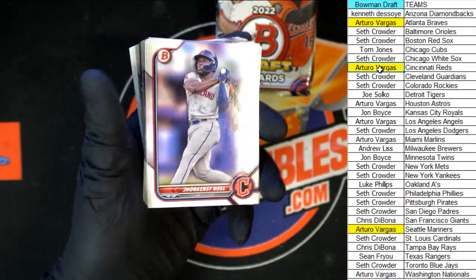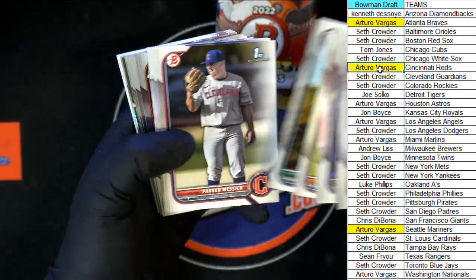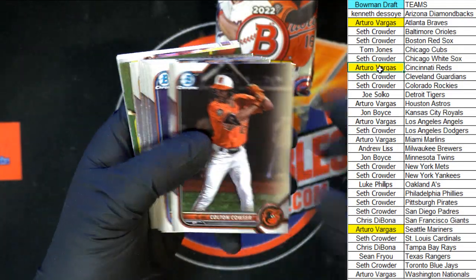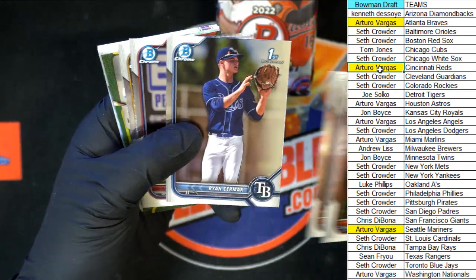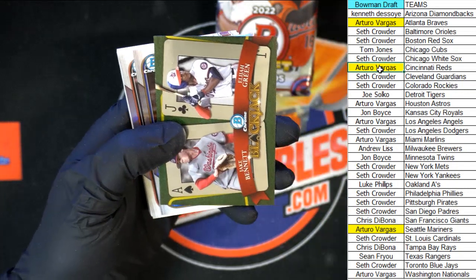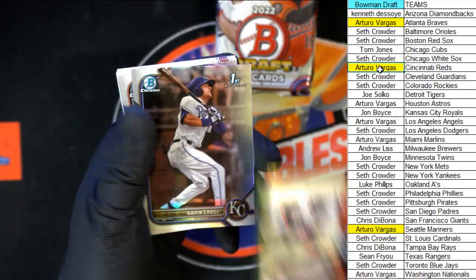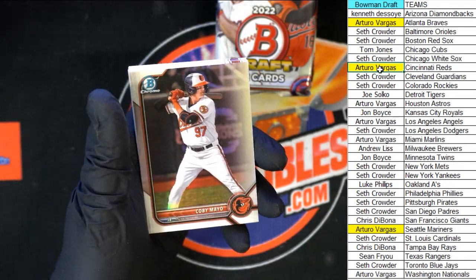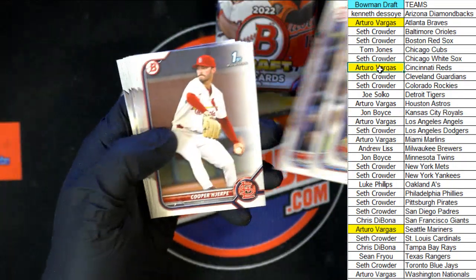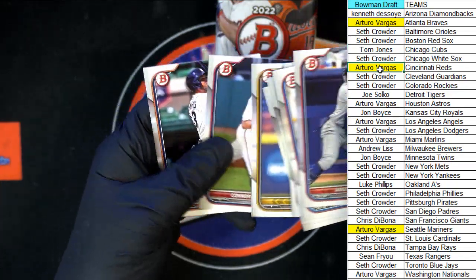Noel, Hendrick, Melton to start us off. Watson, Ray, Triantos. On to the Chrome: Couser, Williams, Luciano, Cermax, Hassel, Lamar King Jr. We've got Jake Bennett, Elijah Green, blackjack, Gavin Cross refractor, Kobe Mayo. And to end this pack: Mazure, Prielip, and Campos.